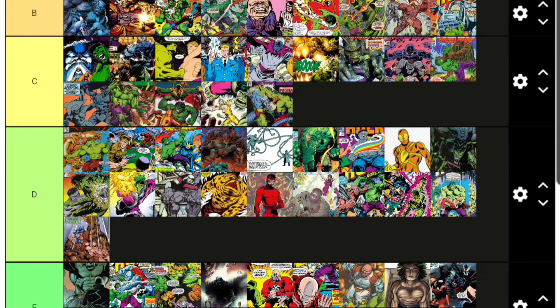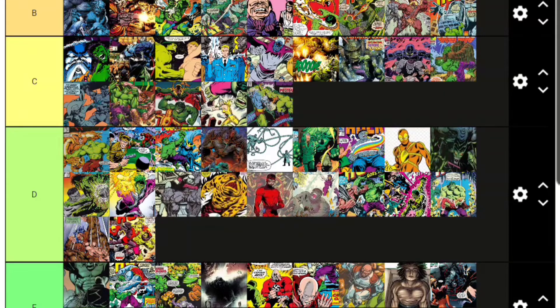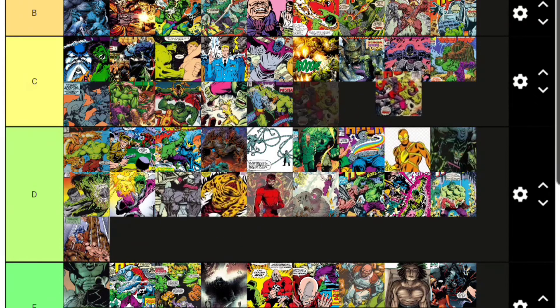Cyclop — not Cyclops — is an alien bug creature that used to rule the Earth millions of years ago before humanity evolved. He's fought the Hulk several times and is a really powerful character. He'd probably look cool as an action figure. I'll put Cyclop in C tier.